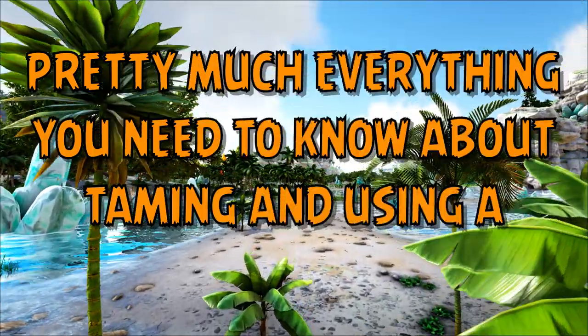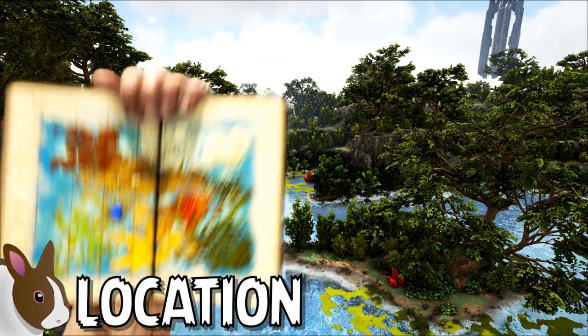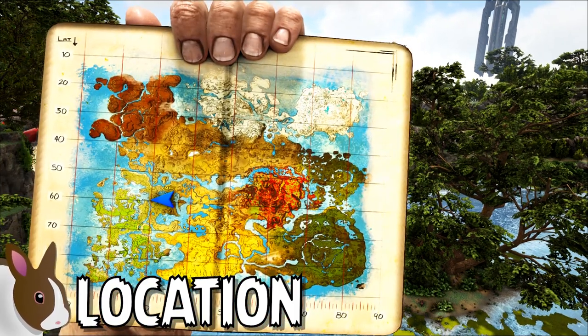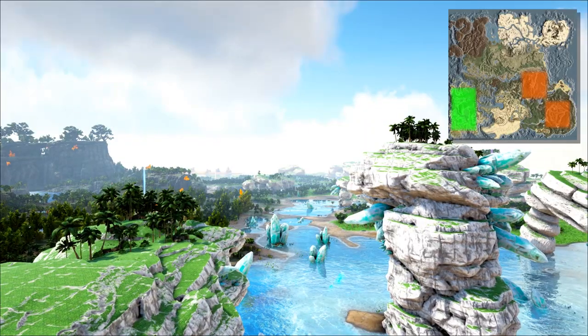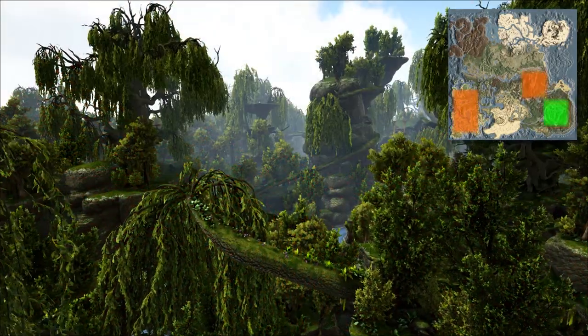Pretty much everything you need to know about taming and using the Tropiognathus in Ark Survival Evolved. Tropiognathus can only be located within the Ark Crystal Isles DLC map. They spawn primarily within three different regions: the White Shoals biome to the southwest, the Emberfall biome towards the center, and the Great Valley biome to the east.